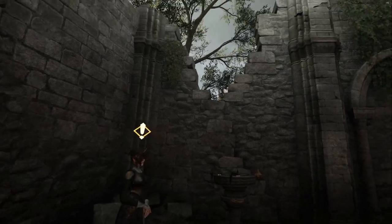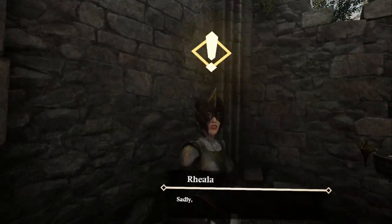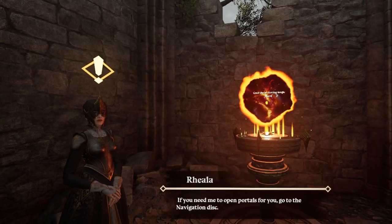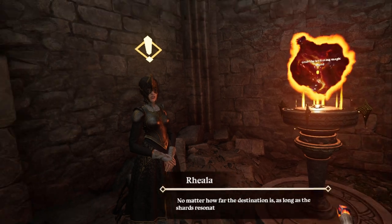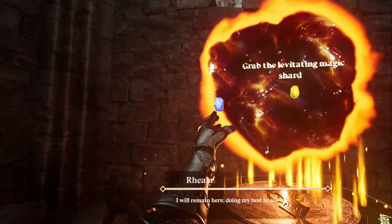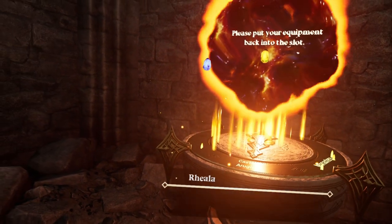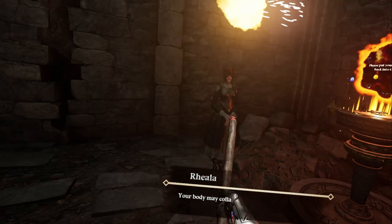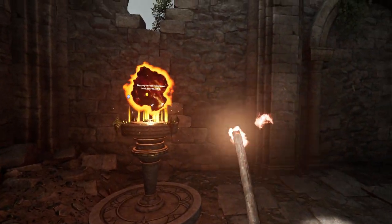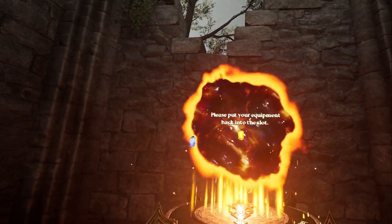There's just really no way to aim properly. I aimed that right at her and it went above her head. There needs to be some type of targeting system or just a crosshair — not all the time, just when you activate the spell so you're able to really aim properly. That would be great. The crystals here obviously put you in the area you need to go. Put your equipment back into the slot. Matter holds memories — perhaps you can use it to peer into someone else's life.